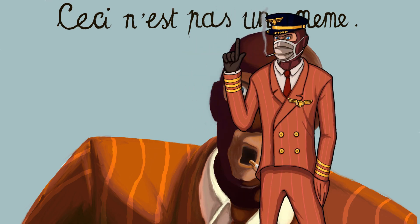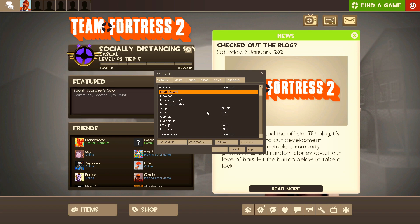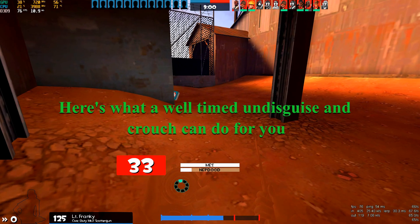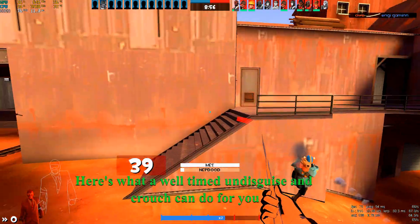As a last suggestion, I would strongly advise you to open up your options one more time and rebind the crouch button from the standard control to your shift key. Shift isn't used in standard TF2 and this will lead to a much more comfortable hand position. Crouching is an integral part of the game and you'll be using it all the time.